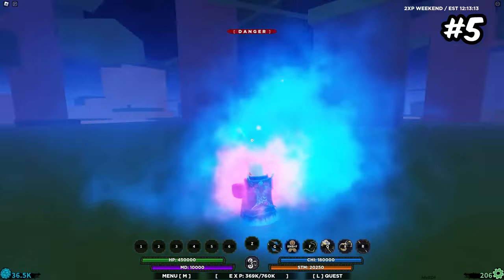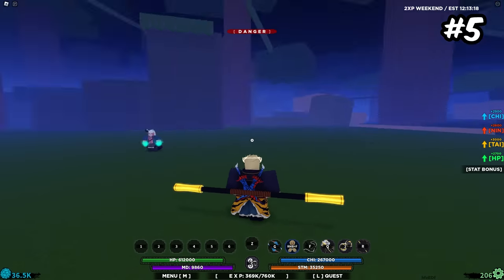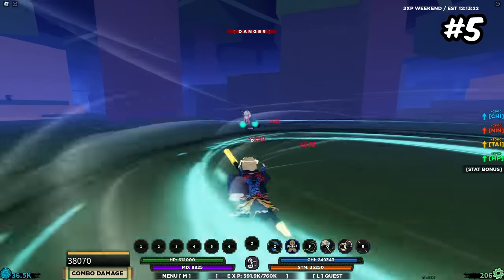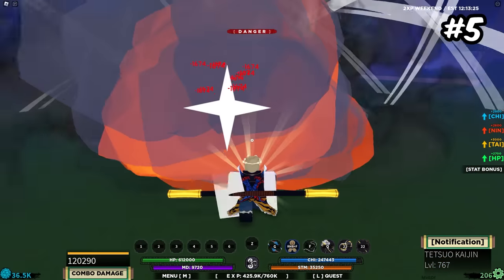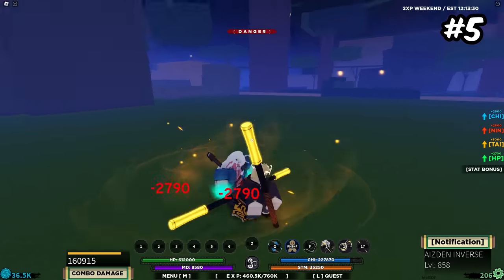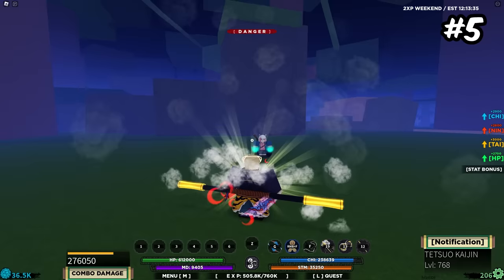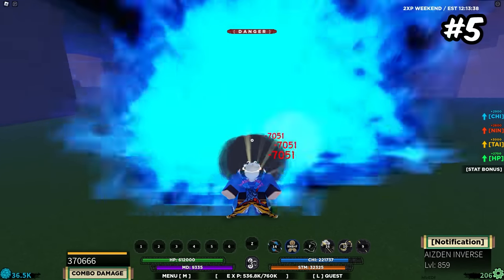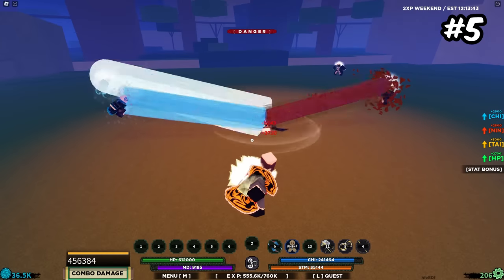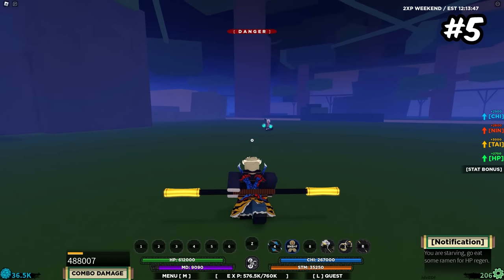Starting off the top five is Tetsu Kaijin. Personally I think this bloodline is very boring and the people that use it are kind of boring, but it is what it is. It has a block-breaking move and a damage attack that dashes you towards them. The main reason people use Tetsu Kaijin is the automatic no-hand-sign grab move that allows you to cast abilities afterward — I don't really need to explain why that's broken. It also has pretty insane damage and some good stun attacks. The grab attack kind of carries the bloodline.